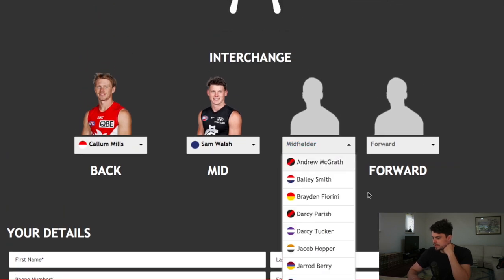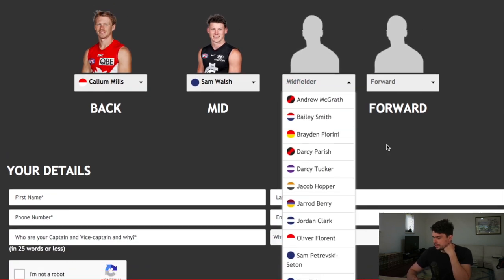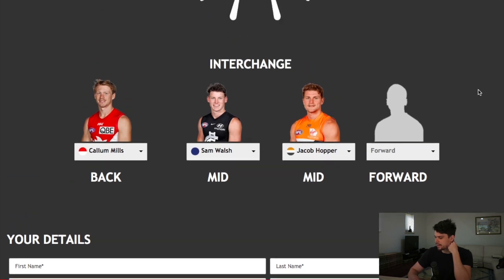That leaves one more midfield spot. Options include McGrath, Smith, Fiorini, Parrish, Darcy Tucker, Jacob Hopper, Jared Berry, Jordan Clark, Florent, Petrovsky, Seaton, and Fisher. For me there's a clear choice — I'm going to go with Jacob Hopper, though I agonized over not picking Jared Berry or Florent, as I'm a big fan of both. But Jacob Hopper is probably the most important to his team currently, and I think he's the best player out of that list.